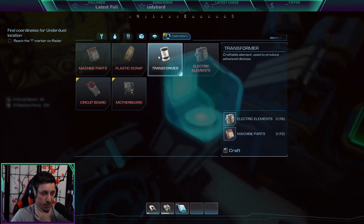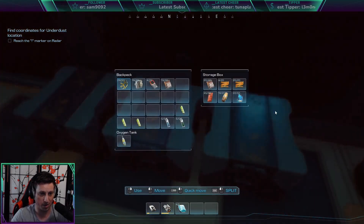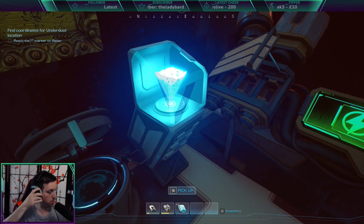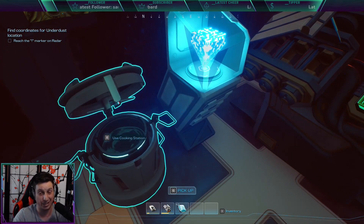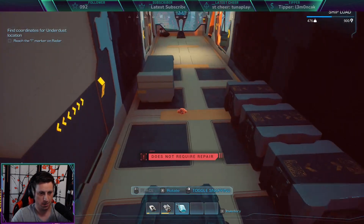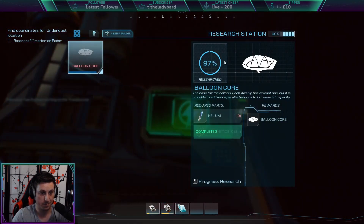Components — circuit board. Motherboards are expensive to make. I imagine we're going to have to build some high-tech stuff using that eventually. Copper and transformer. We've got copper — if we grab this stuff I should be able to build a transformer. Then we can build that tool charger, which is good because our scanner is literally about to die. We have three batteries here, plus another two in storage. Tool charger — here we go. New piece of technology.